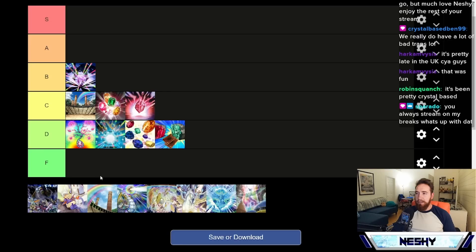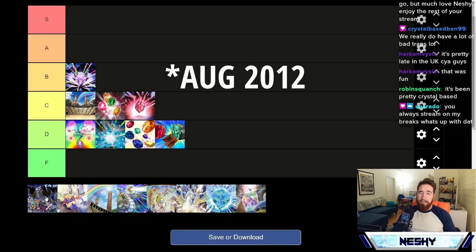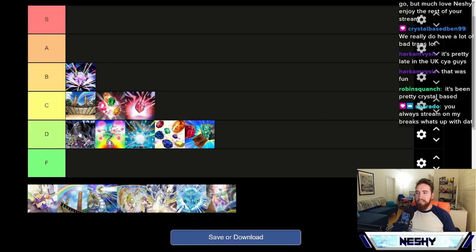Now we're getting into the newer cards. Advanced Dark, released around 2011-2012, we're going to put in D tier. Advanced Dark does enable the Advanced Crystal Beast, but it doesn't really do anything on its own. Since it enables them, it can't be in F tier because it does serve a purpose, so we're going ahead and put it in D tier.